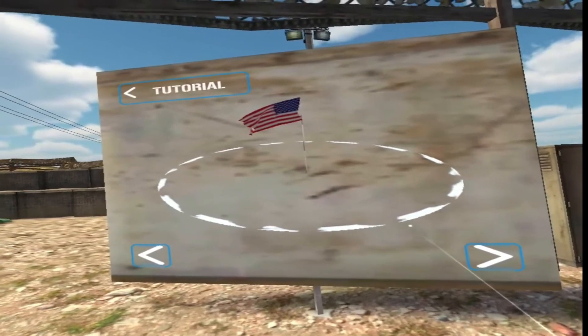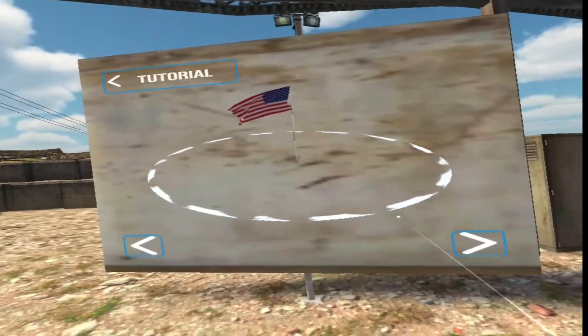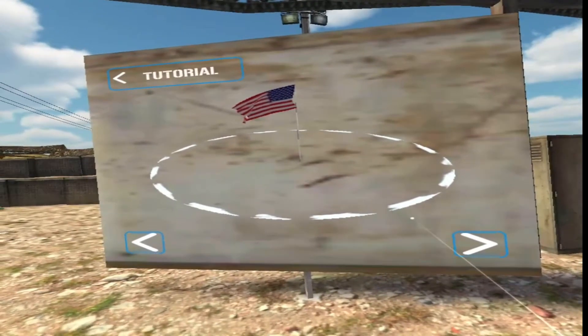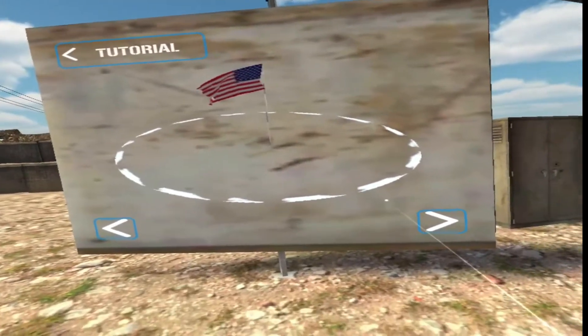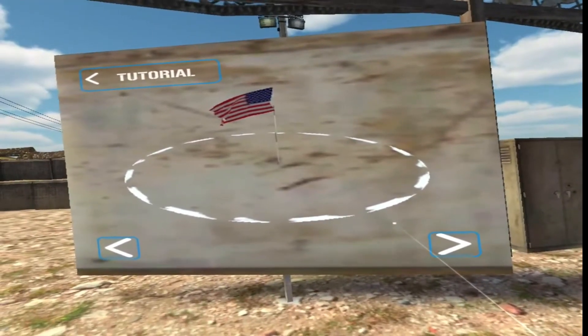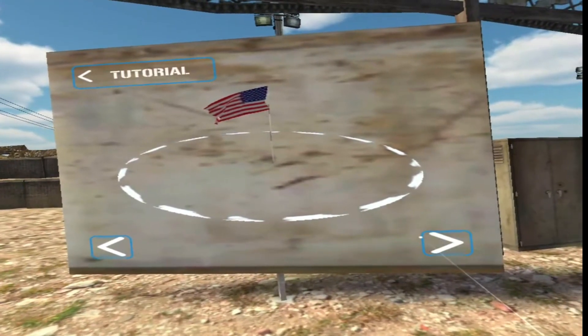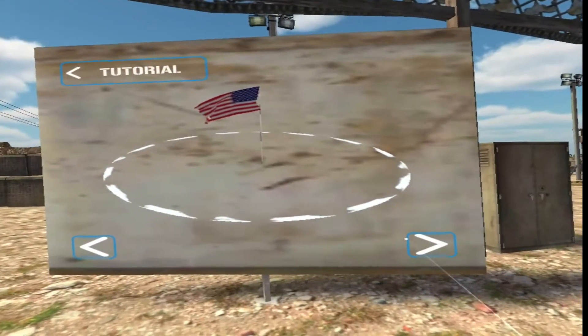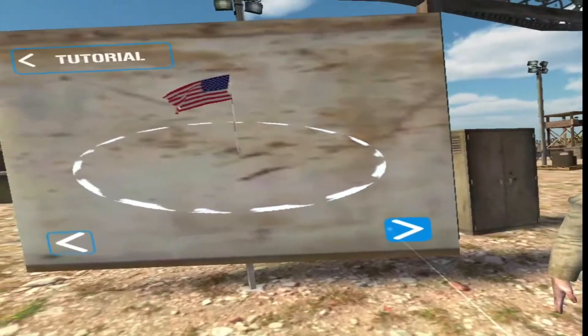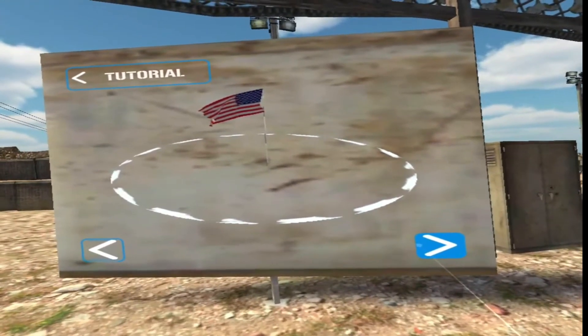Capture control points by occupying the white circle around them — this is how you win the game. In some scenarios it takes a couple of minutes to take control, and you will hear a siren while a control point is being captured. If you hear that siren and you're not on a control point, then the enemy is capturing it. Do not let the enemy do so or you will lose the scenario.